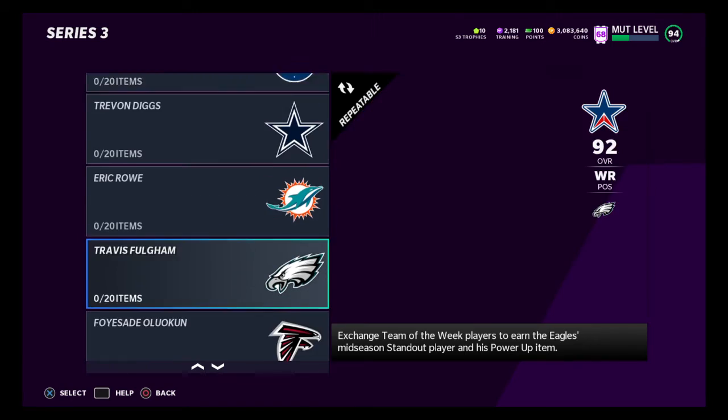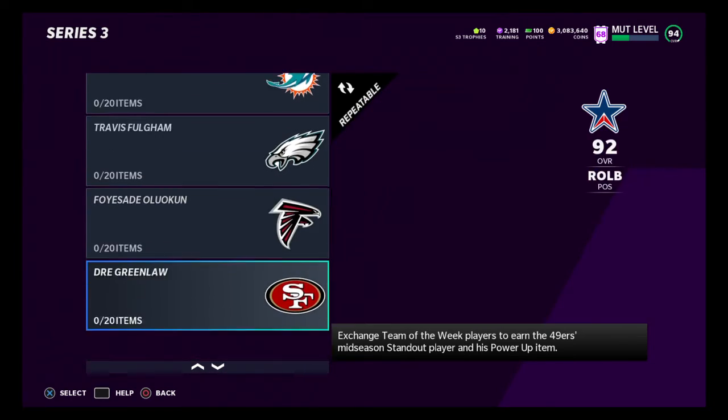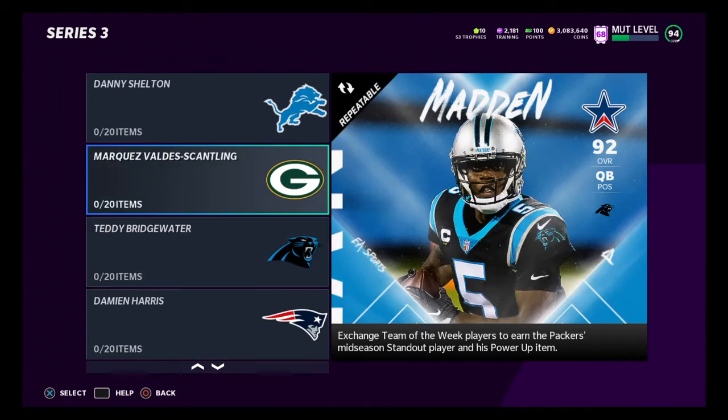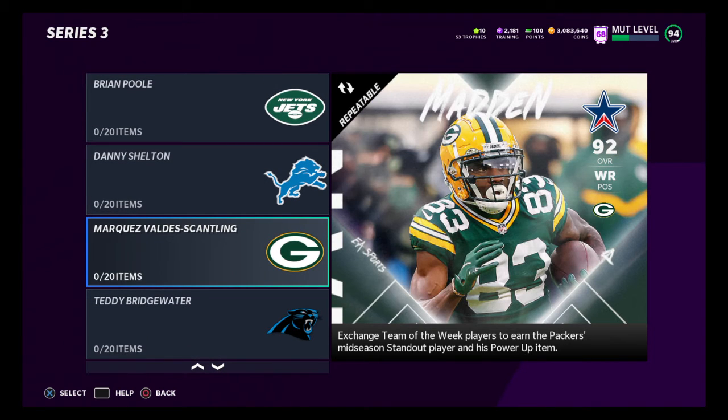Trayvon Diggs might be another one — I don't know if he had a power-up before. I think Eric Rowe had a power-up. Marquez Valdez-Scantling — I think he's one of them you could create too. You could snipe and create him, or you could do the get-a-player method to create him. There are methods out there.